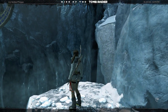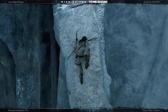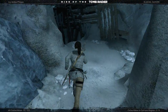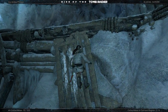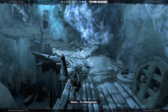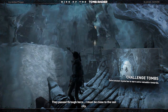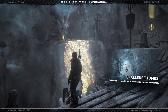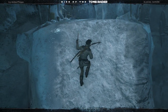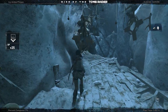I don't think this first quote-unquote optional challenge tomb is all that optional — I think you have to do it. But I could be wrong, don't quote me on that. You may be able to get out of it, but as I remember, I had to do it. Oh no, you can skip it. But this one's really easy to find because it's right here. This is the optional challenge tomb.